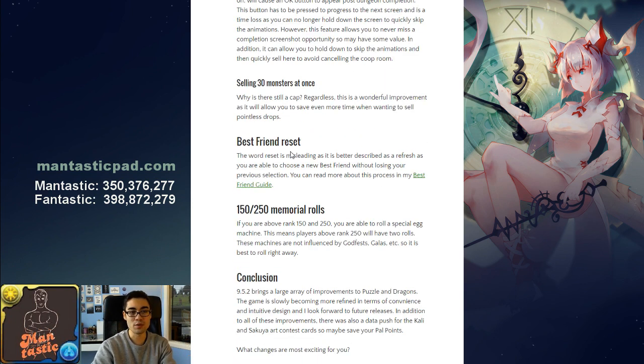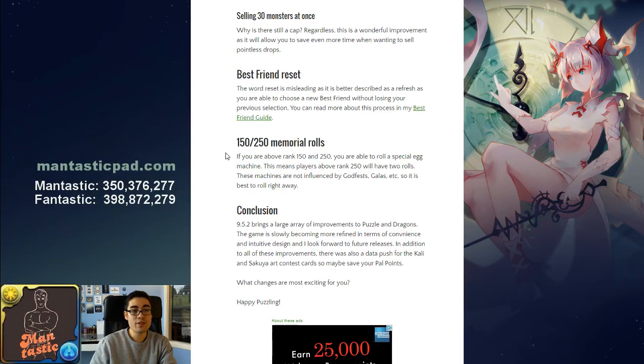There was also a best friend refresh — allowing you to choose a brand new best friend without losing your previous ones. You can read more in the best friend guide linked in the video description. Additionally, the rank 150 and 250 memorial rolls have reset, allowing you to pull from a special egg machine if you're above those ranks. If you're above rank 250 you get two pulls. These machines are not impacted by godfests or galas, so pull right away — at worst you get 5,000 or 10,000 monster points.